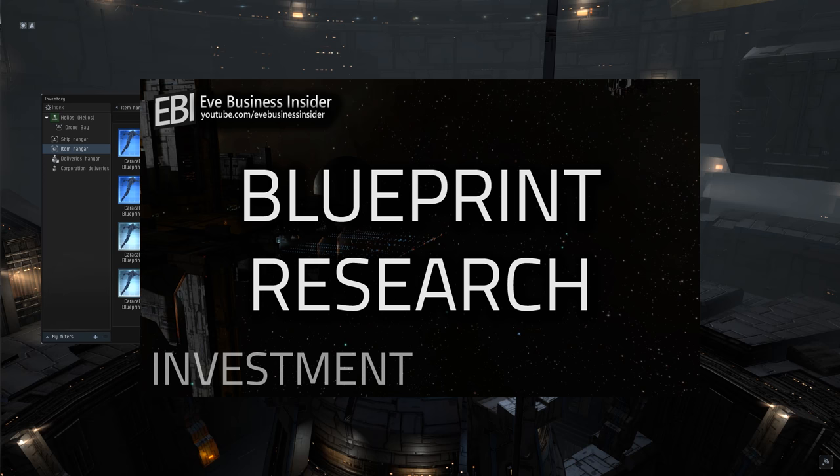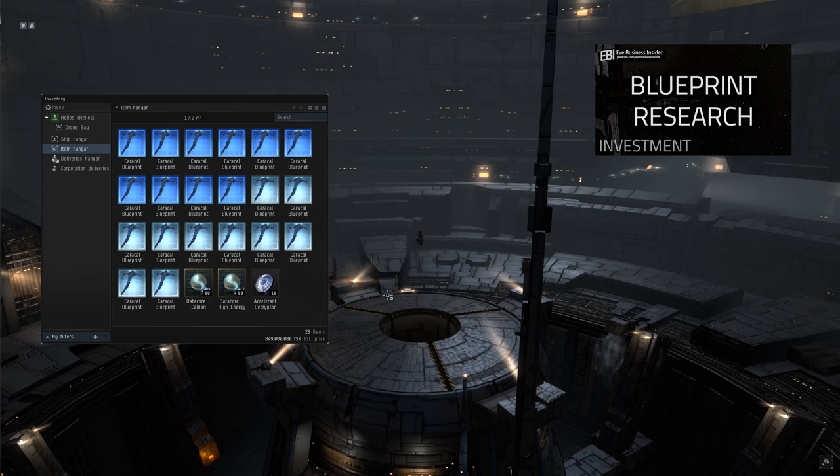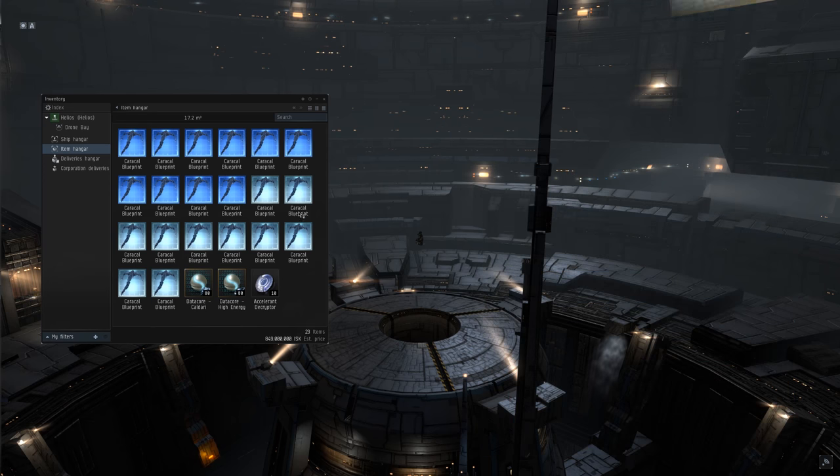I've gone ahead and prepared a set of T1 blueprint originals as part of my blueprint research video — check that video out, there'll be a link at the end roll if you're interested. I've gone ahead and copied from those blueprint originals a set of single-run copies for us to use for our invention jobs. I've also picked up a set of data cores, as indicated in the requirements for the blueprint, and additionally the decryptors that we'll be using.